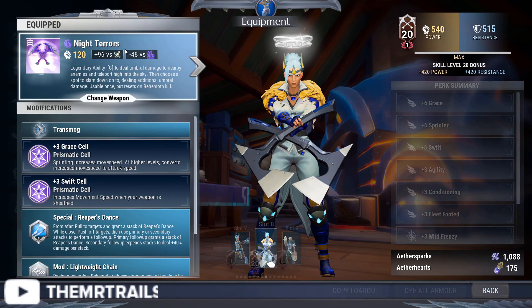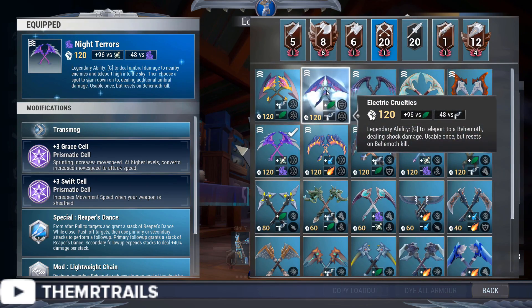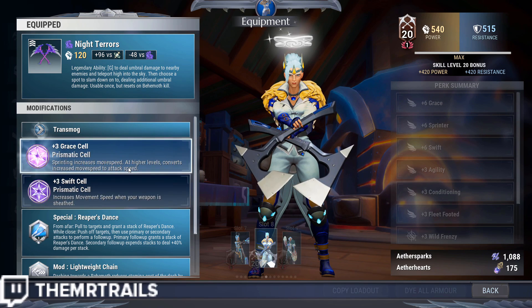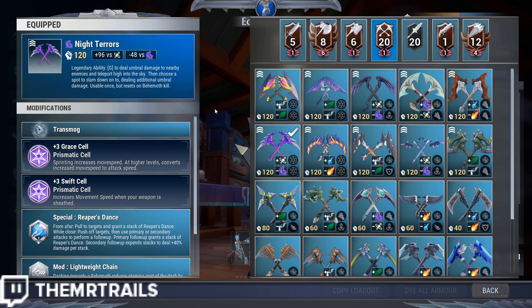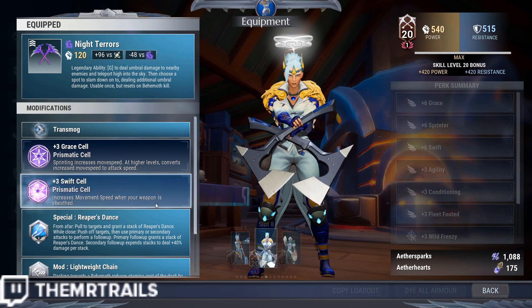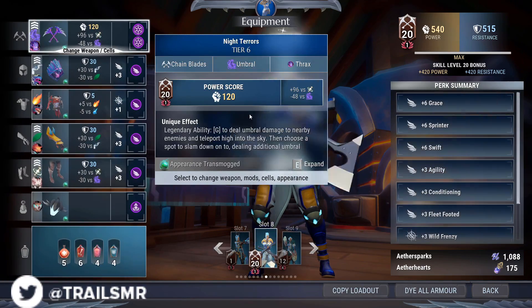So for our weapon, we're going to use any legendary chain blades, whether it be Thrax, Torg, Malkarian, or Agoras. For the time being I would recommend Thrax, because under certain circumstances you might be able to use it for some platforming on a route. But once Frost Escalation releases, I would recommend using the Boreas Bonded Chainblades for the extra conditioning. Our cells in the legendary weapons are going to be Grace and Swift. All of the bonds on any of these weapons have to deal with combat, so they don't matter. The mod and special don't really matter either.